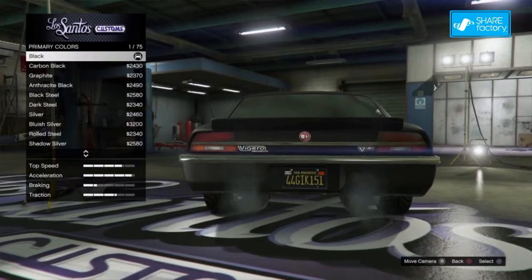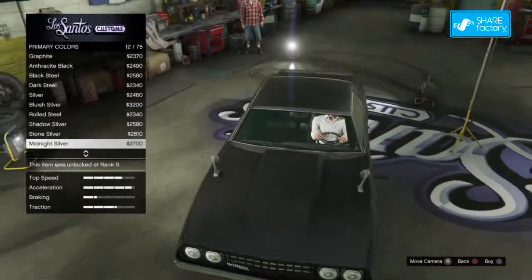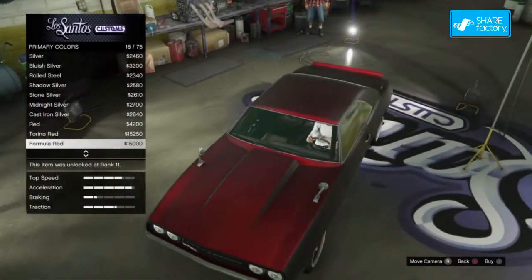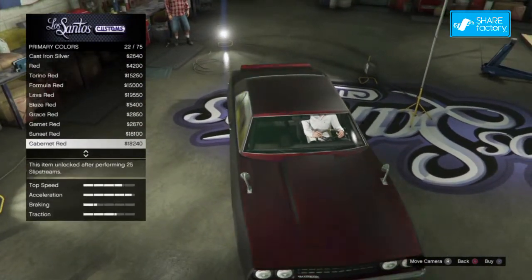Then go back to respray, go to primary, go down to pearlescent, and then you will now have a pearlescent on your matte color. Black looks the best I think. By the way, this is on the PS4 — for you Xbox people, go ahead and tell me in the comments if it works or not.